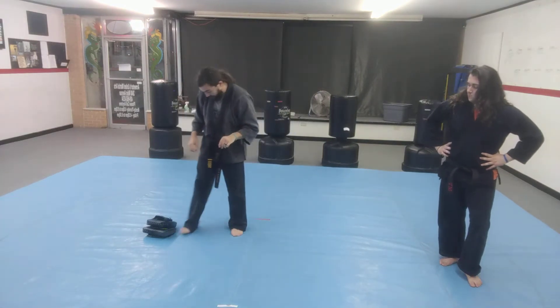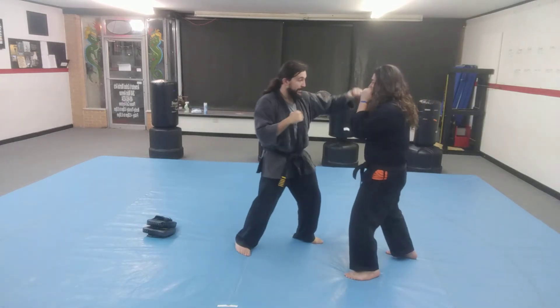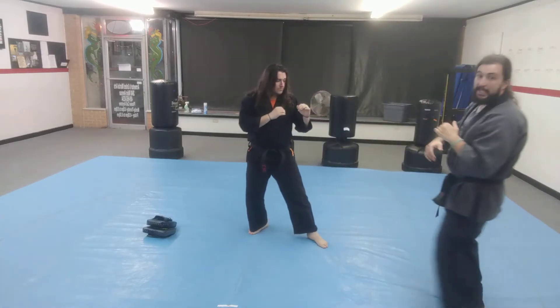Mr. Tyler is going to help me demonstrate this for you. So if you can imagine, I punched him — I threw a cross and a hook — and then when he throws a cross at me, I'm getting out of the way, and then when he throws his hook, I'm getting over here trying to get behind him, setting up a better angle to attack.